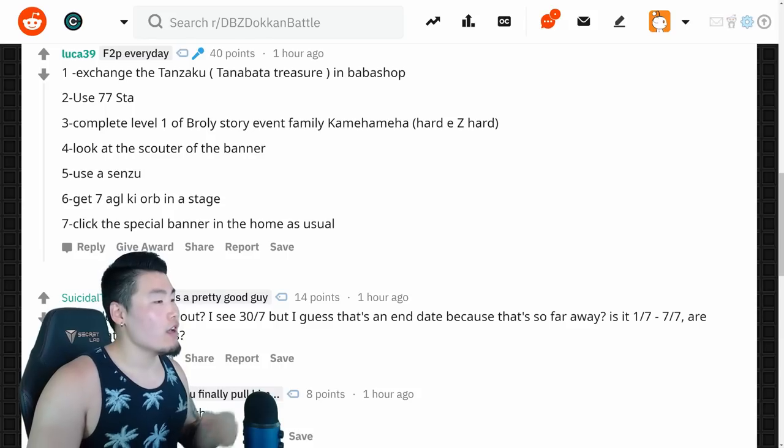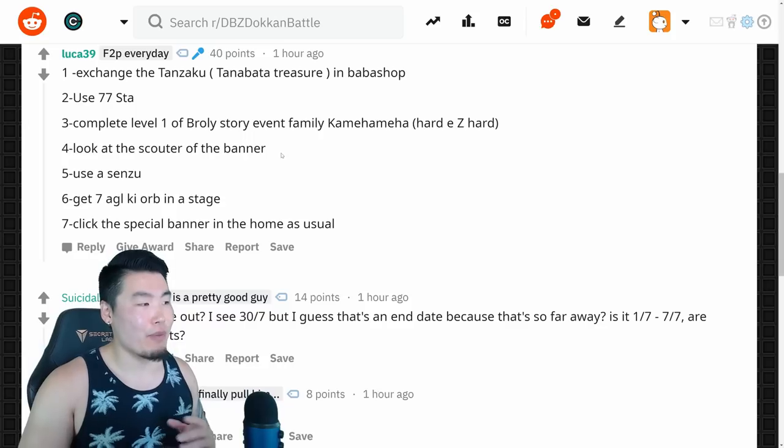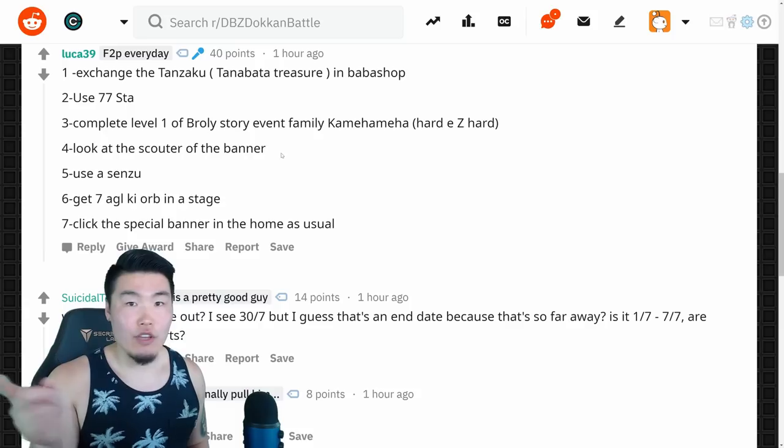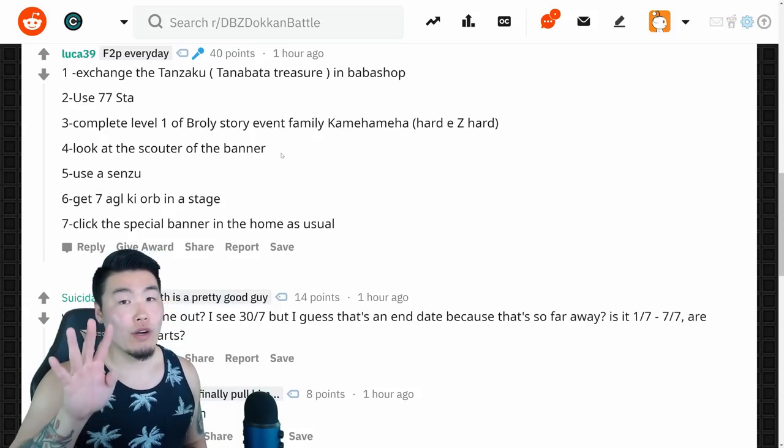Number 4 is for July 4th. Look at the Scouter of the Banner. I'm pretty sure it applies to any Banner that's available, so just go through the featured units, click on the Scouter on a Banner, and you should be able to get the 4-star Dragon Ball.